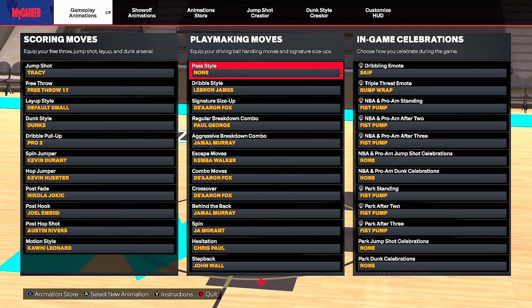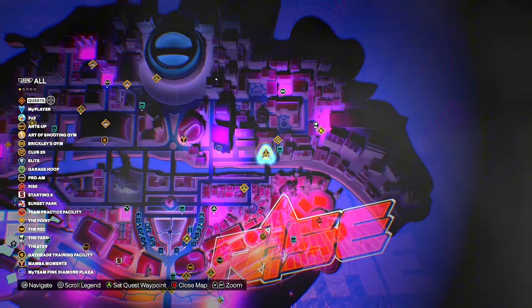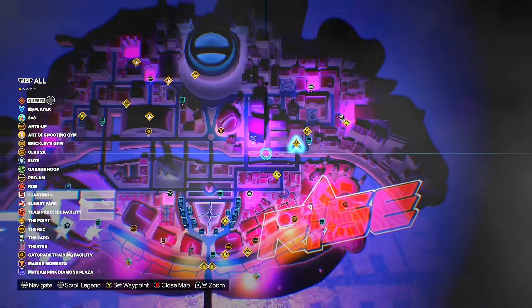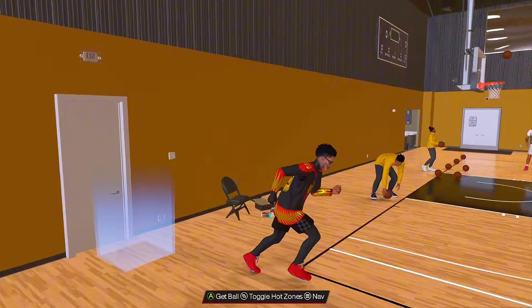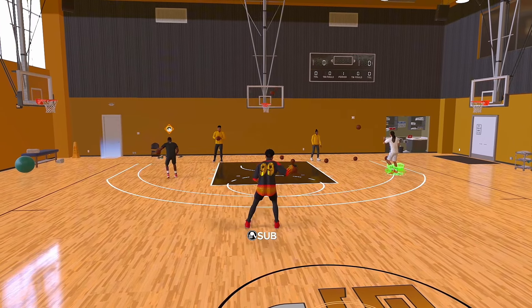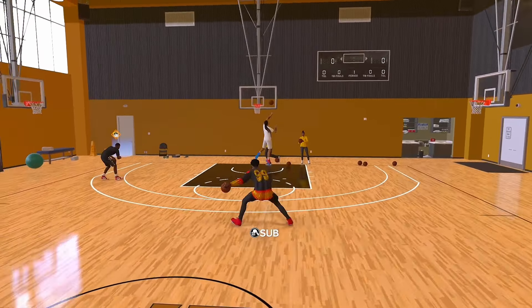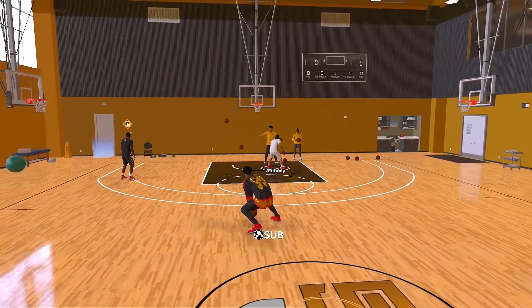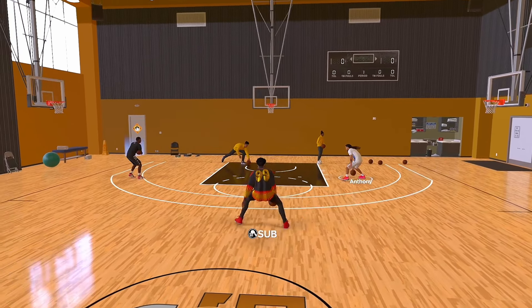For a full dribble tutorial I'll link it down below — it shows you all these moves in depth. We're in the Art of Shooting gym, which gives you unlimited stamina so you can drill forever. First combo: snatch back into an LT or L2 — so simple but so effective. You can get open so fast. Also: misdirection in front, then into the misdirection behind the back. You can LT out of those moves too.